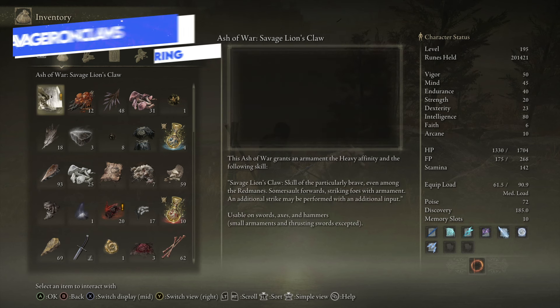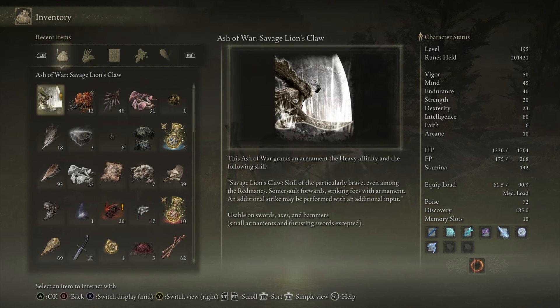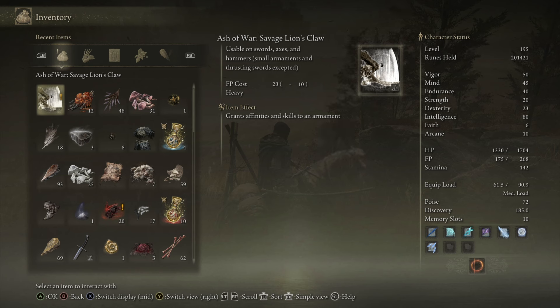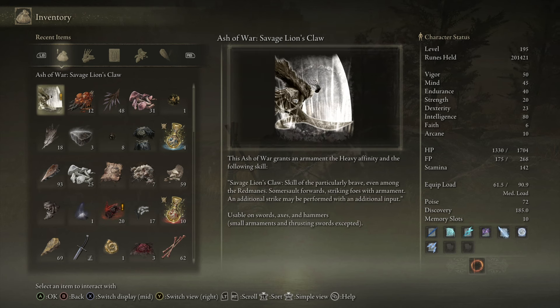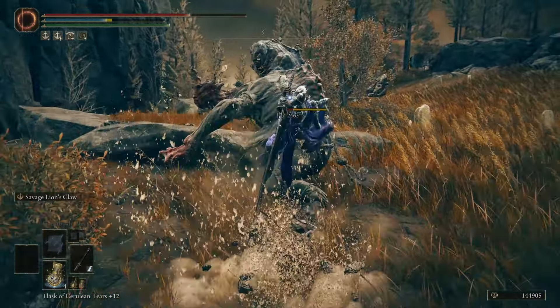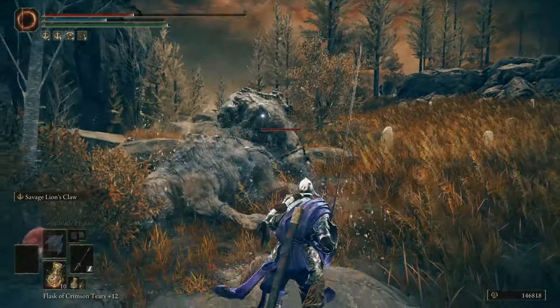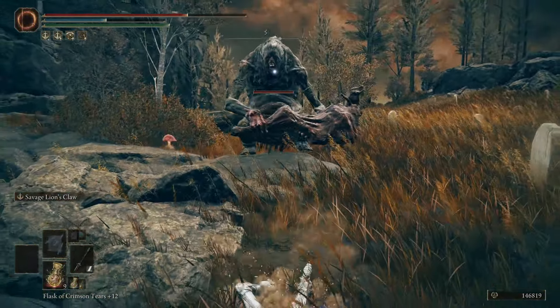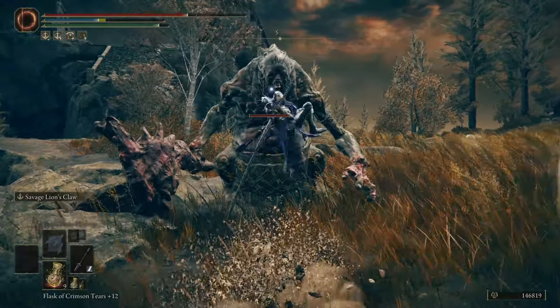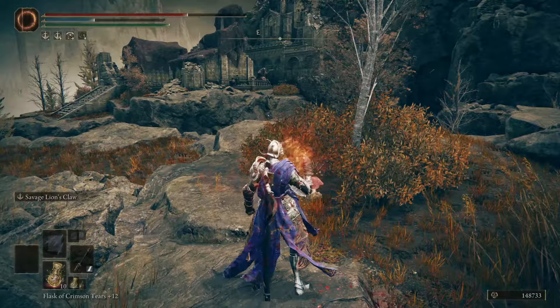We'll start with one of the early ones you can get, and that is the Savage Iron Claws. The Iron Claws is a classic from the base game, but the Savage Iron Claws is essentially the same thing except you get an additional input. That additional input basically doubles the amount of damage you would do from this hit.